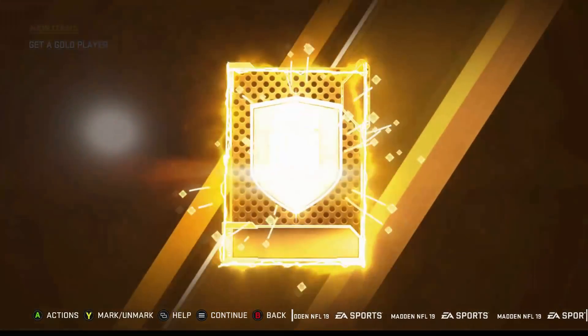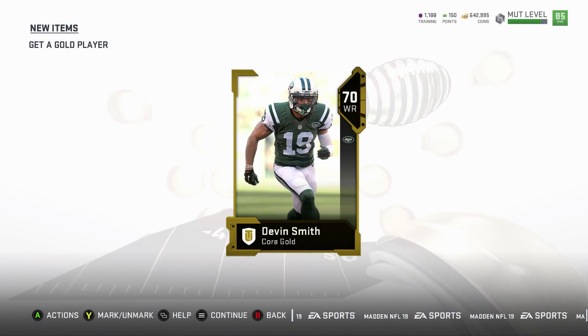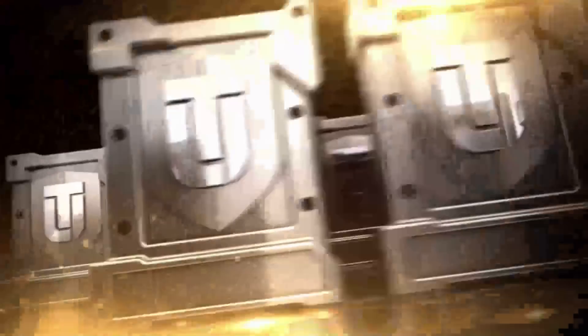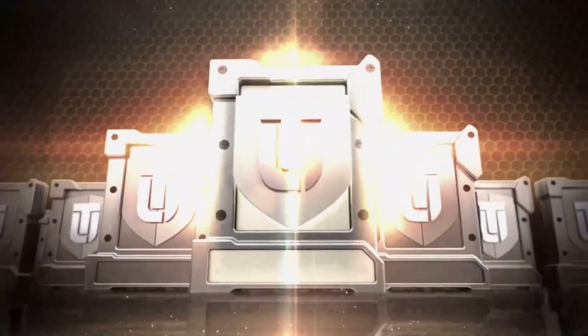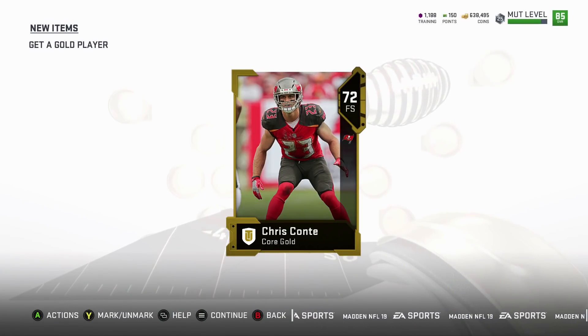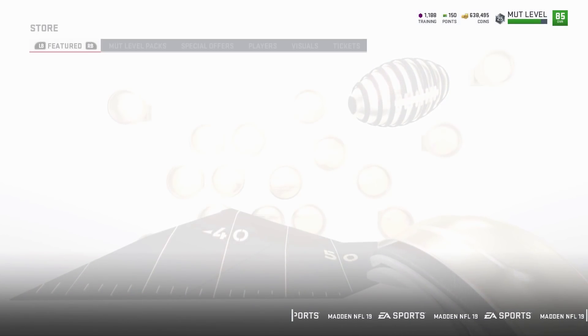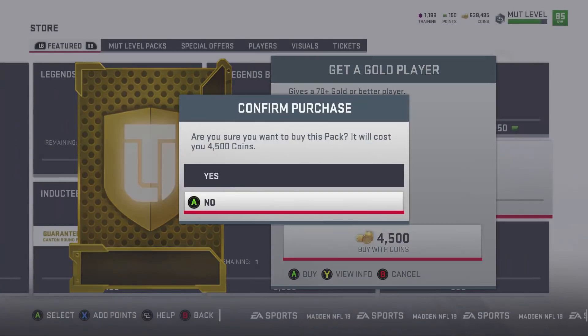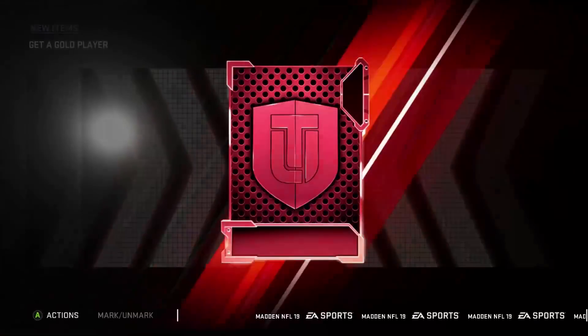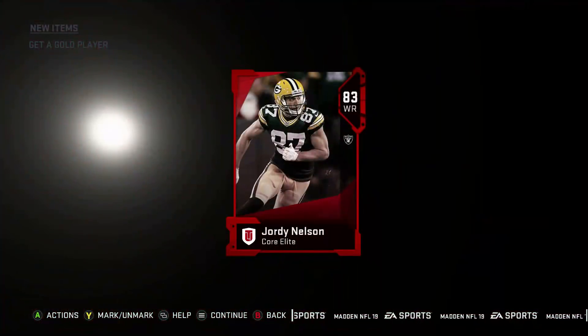Seven more. Evan Smith. That was a nasty pull though, you guys have got to put a like on this — Lane Johnson, 87 out of the gold pack. Another elite — 83 Jordy Nelson.